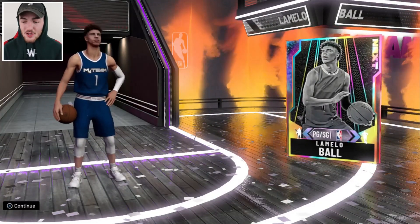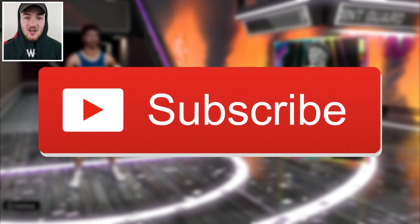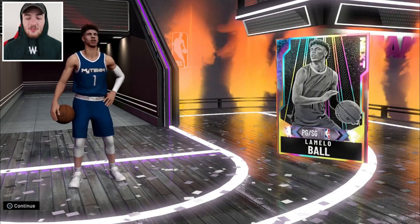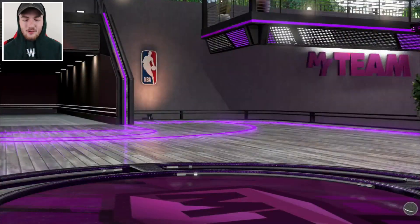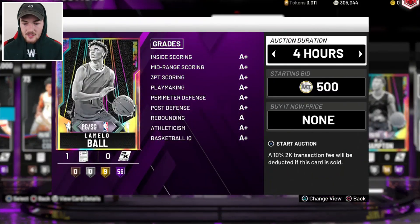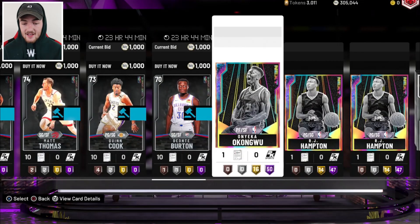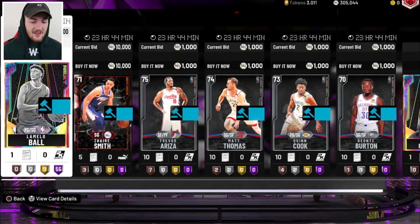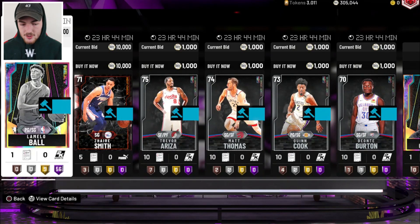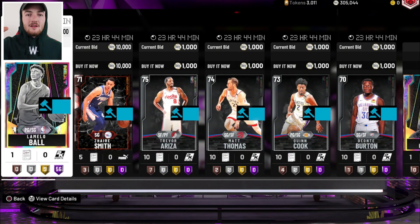I'm going to sell him for over 100K. That is a huge W guys. Drop a like on this video right now and subscribe to the channel for pack luck — I'm telling you it works. Three LaMelo Balls pulled in the span of like 10 hours — it's been crazy. You can literally sell a LaMelo Ball for 150K. I'm surprised he kept his value, I honestly didn't see it coming. So we've got LaMelo on the auction right now — but that is going to wrap up this video, showing you the aftermath of the juiced pack opening we had. I hope you guys enjoyed this video. Make sure you like and subscribe, and I'll catch you guys all in the next upload. It's been witnessed.